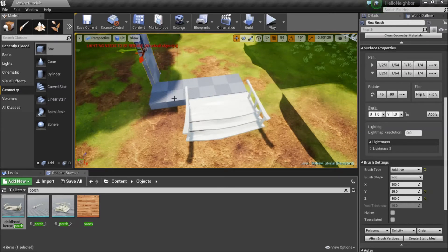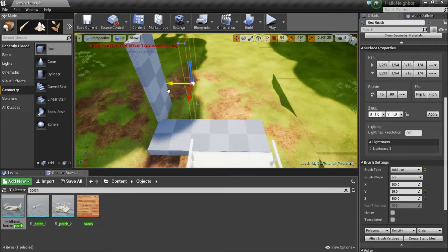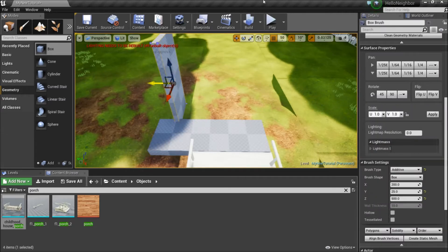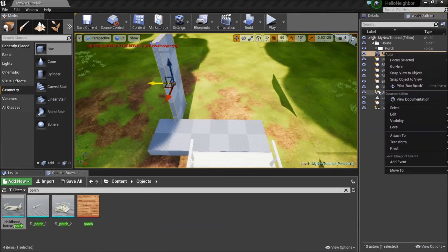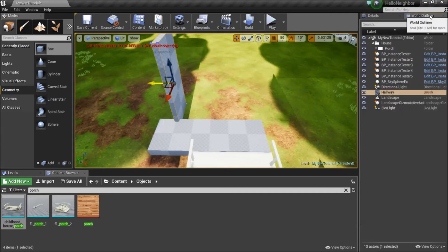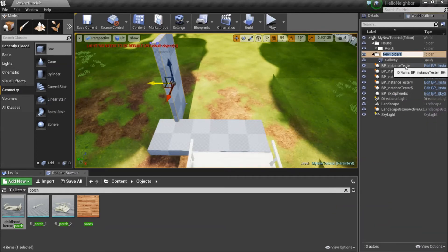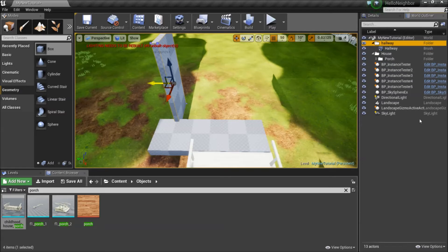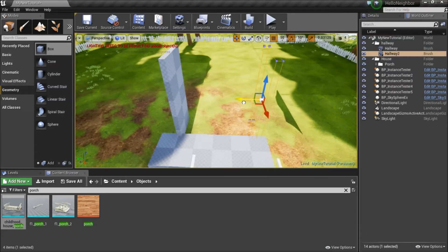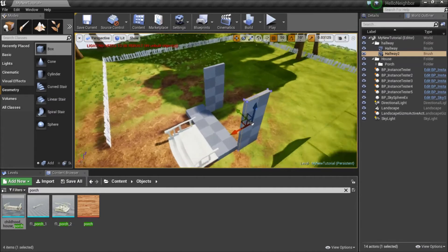I really don't care about the clipping for now because I can come and arrange it later. I want the hallway to be about this length. Before I start copying it, I'm going to do the same thing — first off, change its name to 'hallway.' I'm only going to do a couple of these and after I believe I'm just going to speed run the rest of it in really fast, high speed, so you guys can see what I did.